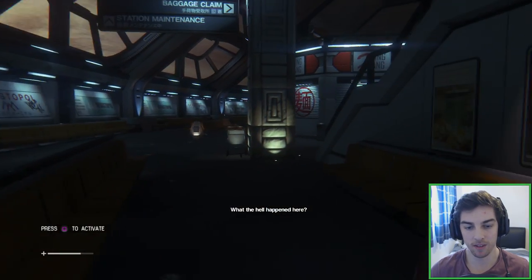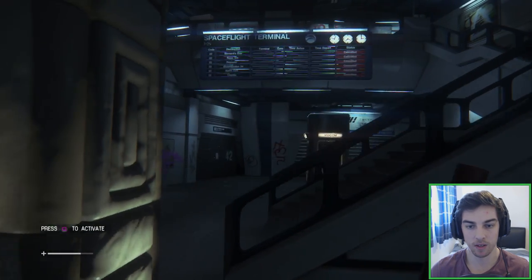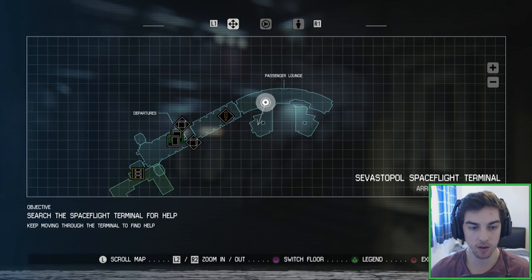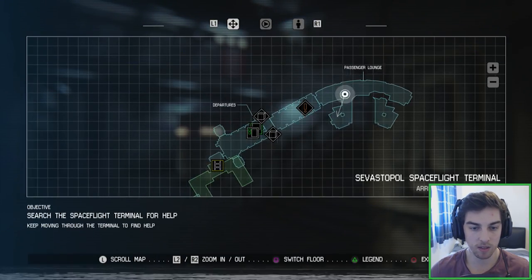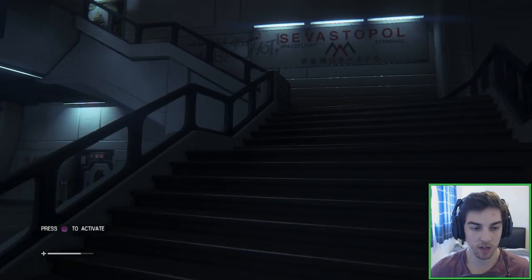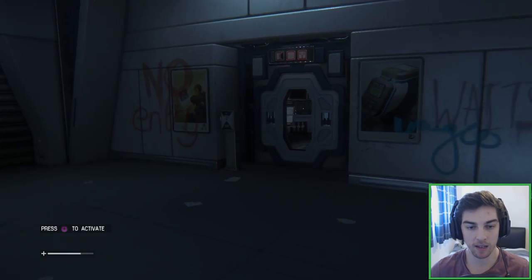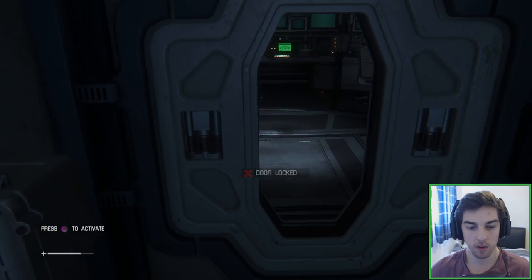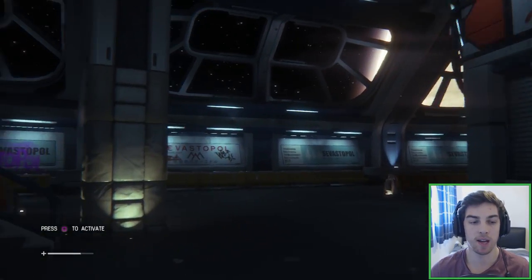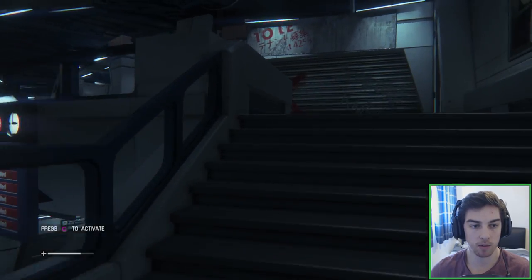What the hell happened here? I have no idea. Where are we heading — is there an indication of where to go? I don't know if there's any hand-holding in this game. It doesn't tell you where to go directly, we just have to figure it out for ourselves. The only objective we have right now is to look for help. Let's check upstairs first.